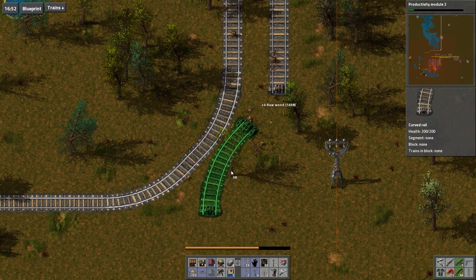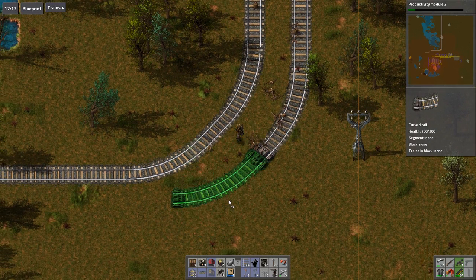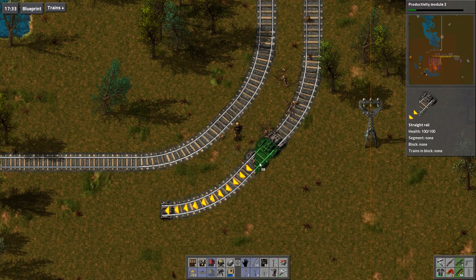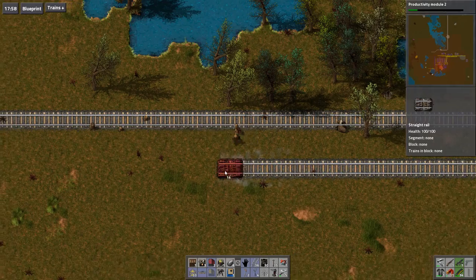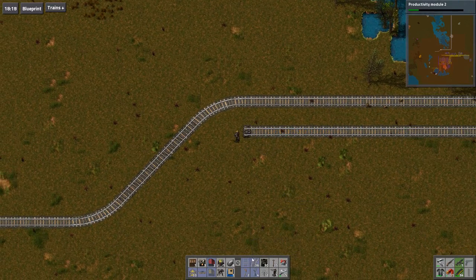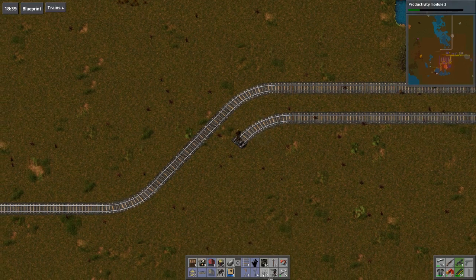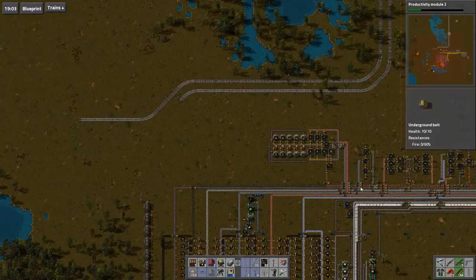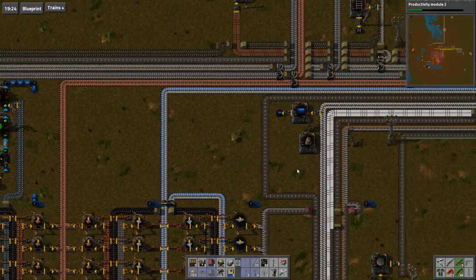There we go. There we are — and we should be able to make it back to the drop off without much of an issue. Oh, one too far. This'll be like the last one, yeah. Right, now I need to go and check to see if my engines are made and then I can make my train. All shall be well.